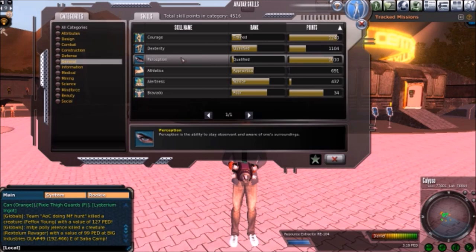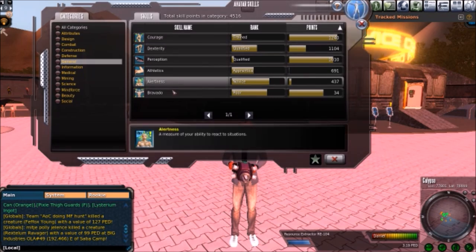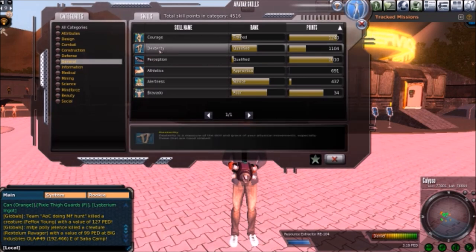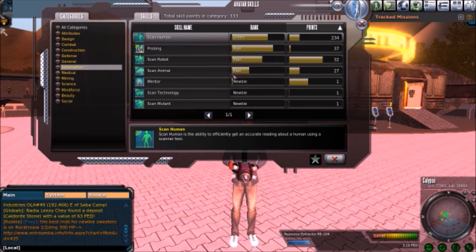Courage, dexterity, perception, athletics, alertness, and bravado — these are all skills that help with certain things. Perception is more valuable for mining. Athletics and courage are going to help with hunting; dexterity probably does too. Alertness might have something to do with radar. These are mostly for hunters. Perception is a big one if you're a miner. The scanning skills — you can skill those up just by buying a scanner from the terminal.